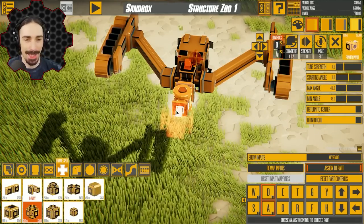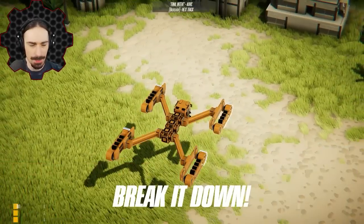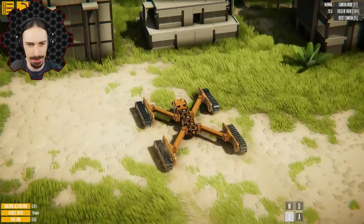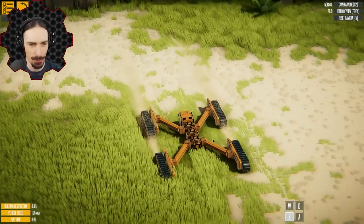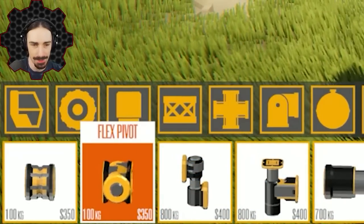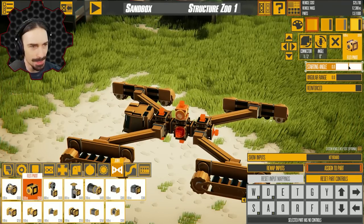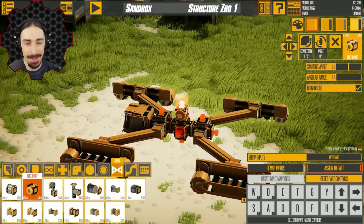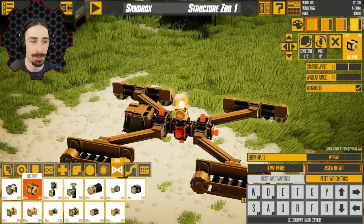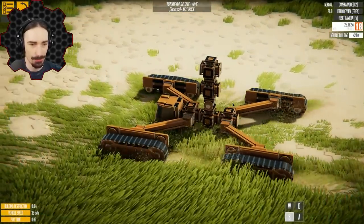It would be amazing if we could adjust the starting angle after we start building off of this thing. With the power of flex beams I've created a vehicle that wasn't really possible to create before — a simple shape like this X formation. Another new part on the list is the flex pivot and flex swivel. These also have the starting angle function where you can set the starting angle, but let's keep it at zero for now. These actually act like a free pivot, but you can set the range in which it freely pivots.